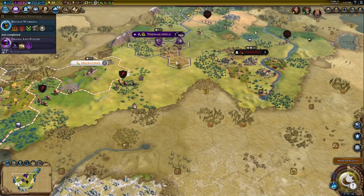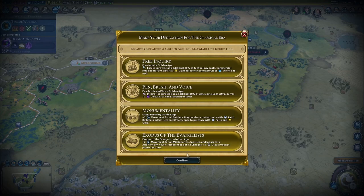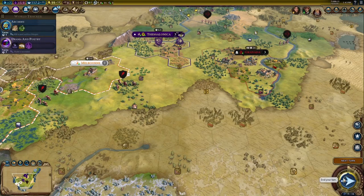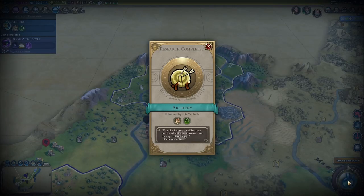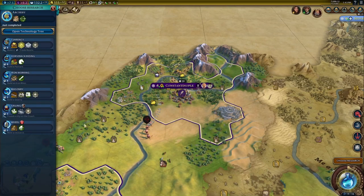Hercules, you head back to Byzantine territory and heal up. We're in a golden age, so we're going to go Monumentality. Let's get Archery next because it's kind of embarrassing that we don't have that already. You guys are going to heal up. Now let's get Masonry.